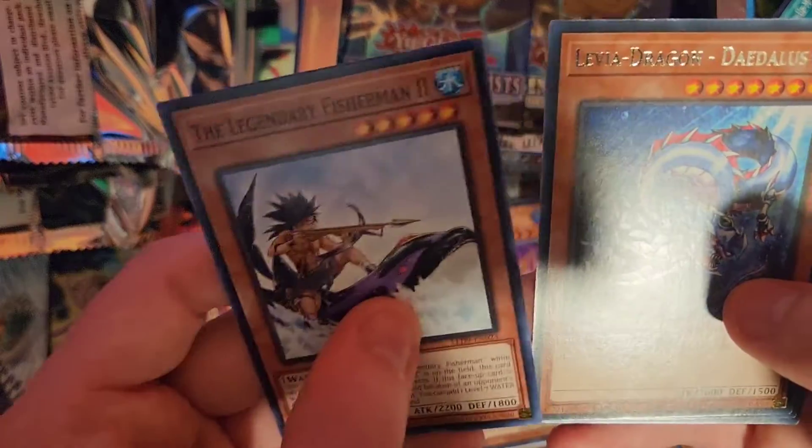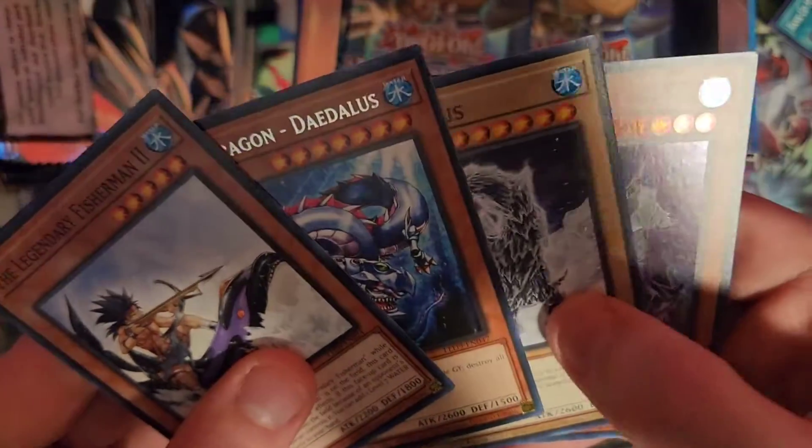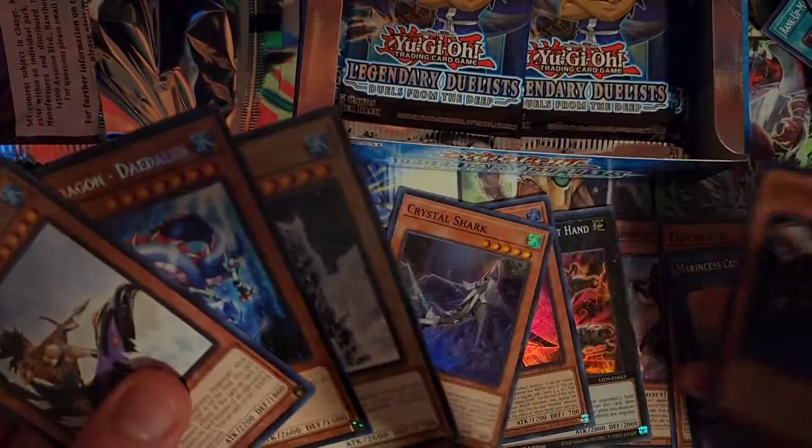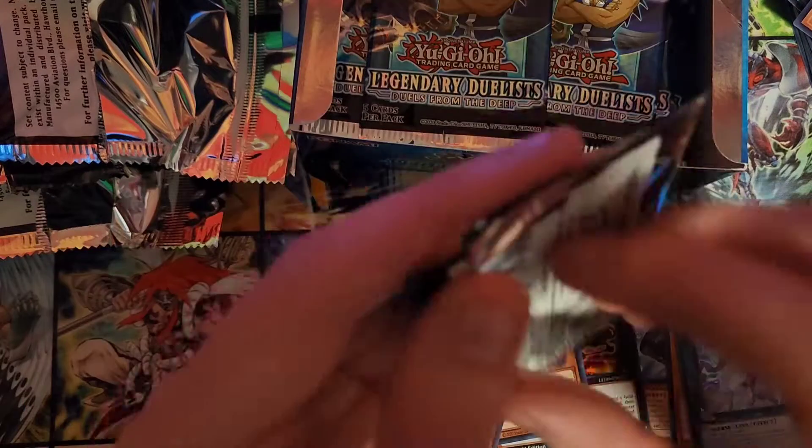Legendary Fisherman 2, Fly Dragon Daedalus, Processoris. Crystal Shark! That's a good card. And Buzzsaw. Nice. So far, so good.